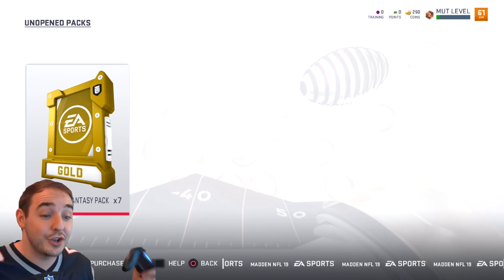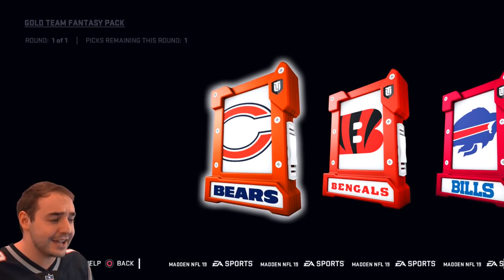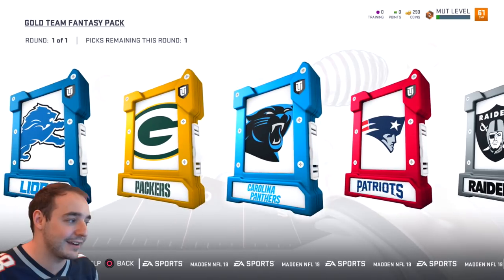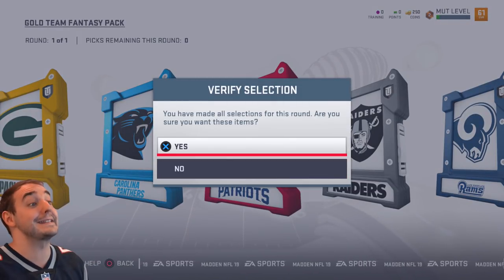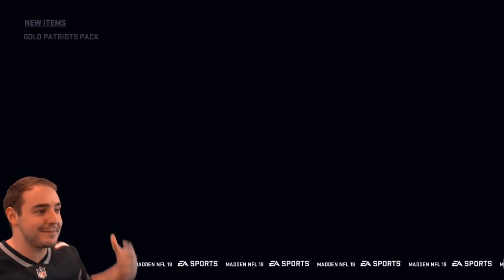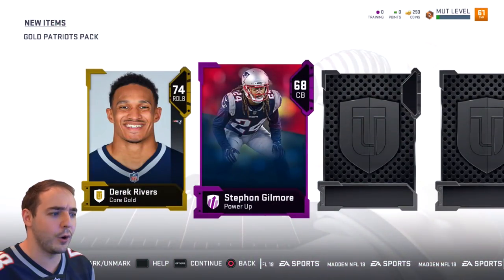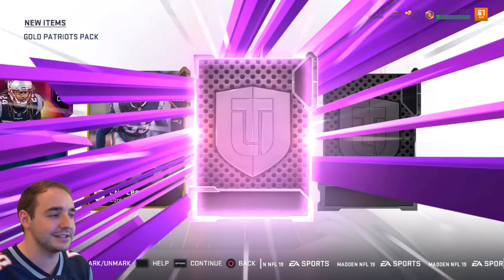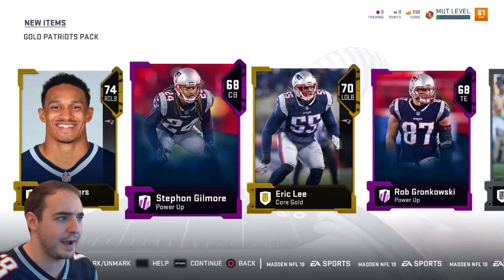We also have Gold Team Fantasy Packs. I don't really know what's in these. Last year I played on the Xbox, so I don't get all the bonuses you get for playing on PS4 - I'm definitely starting behind a little bit. We got a Patriots Pack right here - excited for this bad boy. This is a fantasy pack - I want to do Patriots, I'm a Patriots fan. We're in the Gronk jersey, baby. Can we pull a Gronk or an Elite? We get Derek Rivers, and ooh - another power-up card! Stephon Gilmore - that's pretty dope, man. We also get Eric Lee - another power-up player - and Rob Gronkowski. Pretty nice.